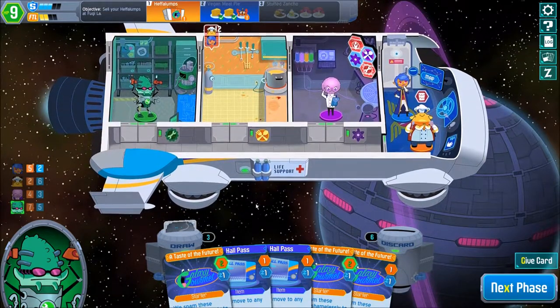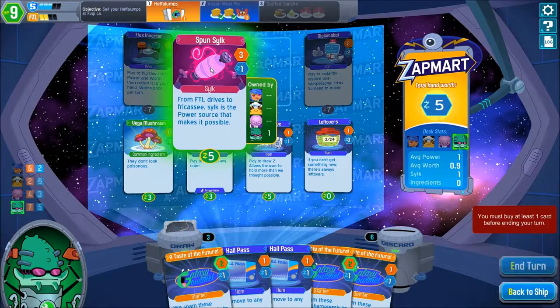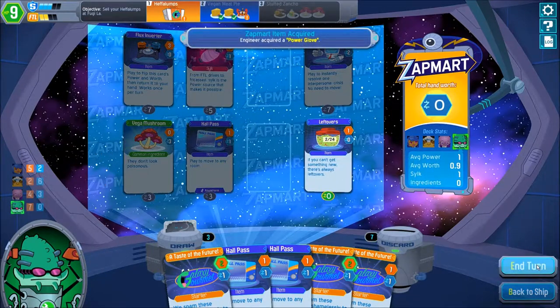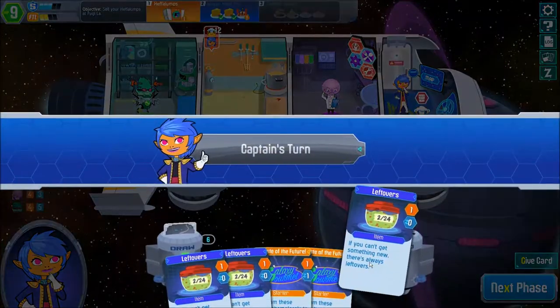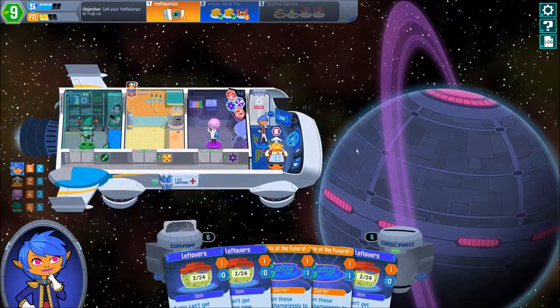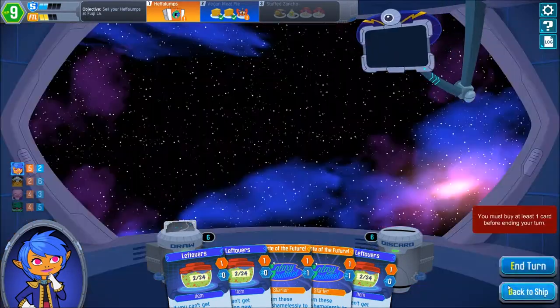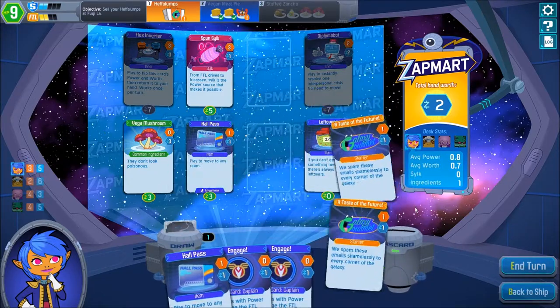Not much we can do right now with the engineer actually — kind of sad. In the next phase, you can actually use the power glove — that might actually be better because then we can draw more cards. Versatility in the cards for the engineer is actually quite important as well. Maybe the silk later one day. Please give me some repair cards — no repair cards? Okay, we didn't get a power glove. That means we might be able to get some repair cards, because we are running out of shield now because of those damn meteors. Nothing we can do with the captain — let's just skip for those leftovers. We're gonna get filled with leftovers here — that's not good at all.